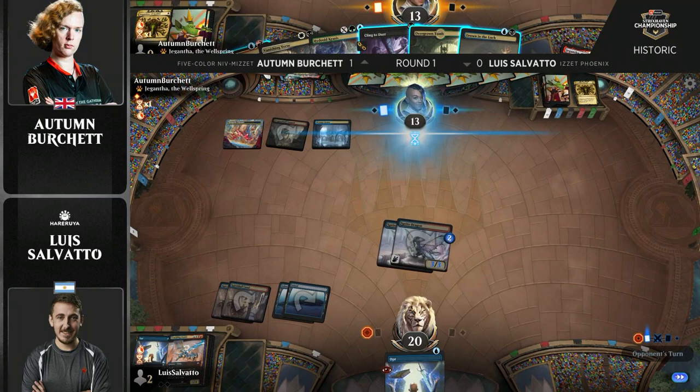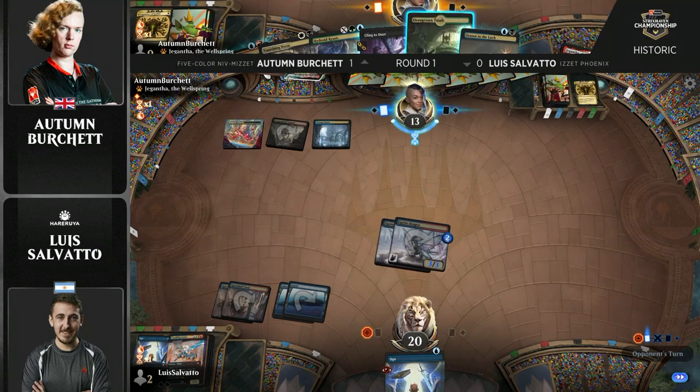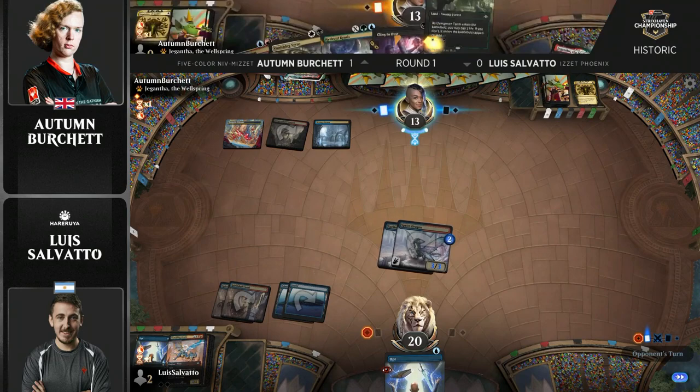Not a lot of room for error here for Burchett, but she's up a game. She can take out a Sprite Dragon, and then has a decision on Overgrown Tomb tapped or untapped. You could net a life on it if you exiled a creature with Cling to Dust, but if you wait a turn you can get the full three life and not take the two off of the Tomb.